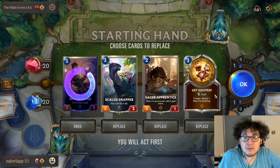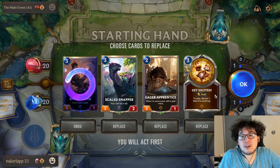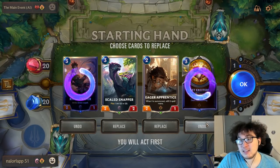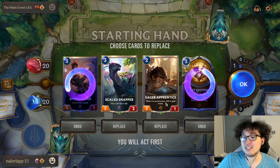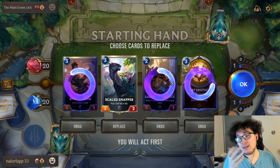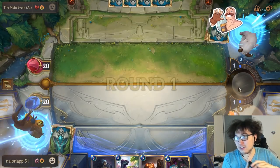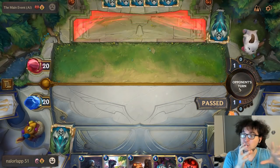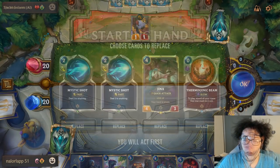Get Excited says discard one, deal three to anything. But that deck runs cards like Scarthane Stefan — they're pretty impervious to removal because they have combat tricks that give units health, like Bloodsworn Pledge. Even getting Braum into removal range is really hard. So Get Excited doesn't look great here — we'll mulligan that. And now that Eager Apprentice doesn't have a guaranteed spell to latch onto, we won't keep her either. Your mulligan decisions are contingent on each other.